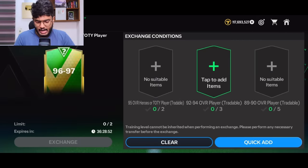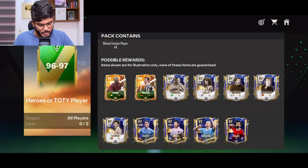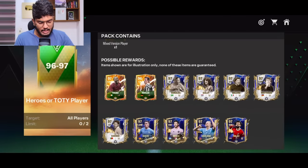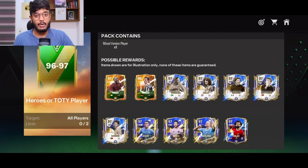This is the 96 to 97 exchange and these are all the possible outcomes: Yaya Toure, Ray Kohler, Ronaldo, Root Hallett, Maldini, Lothar Matthäus, Eusebio, Rodri, Messi, Haaland, and Mohamed Salah. This is not Ronaldo guys — I wish he was there in the pack — but anyways, these are the possible outcomes.